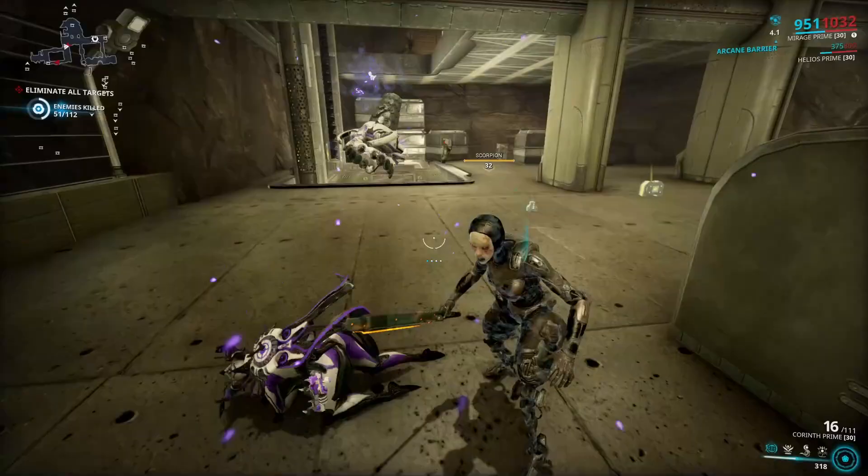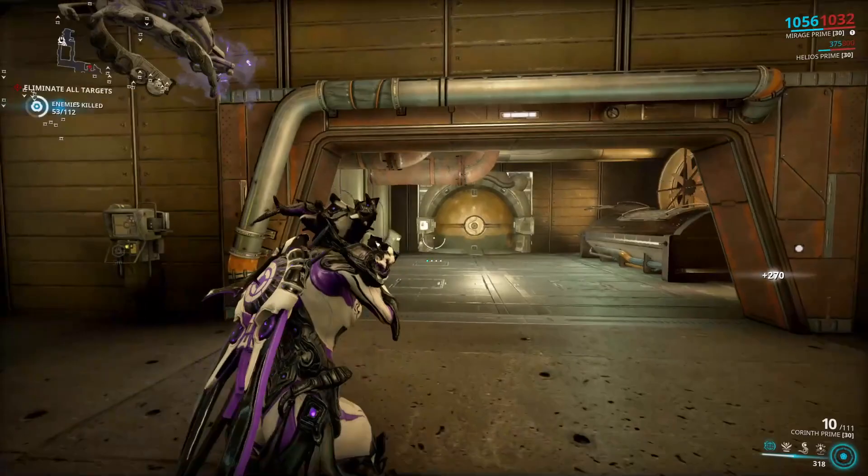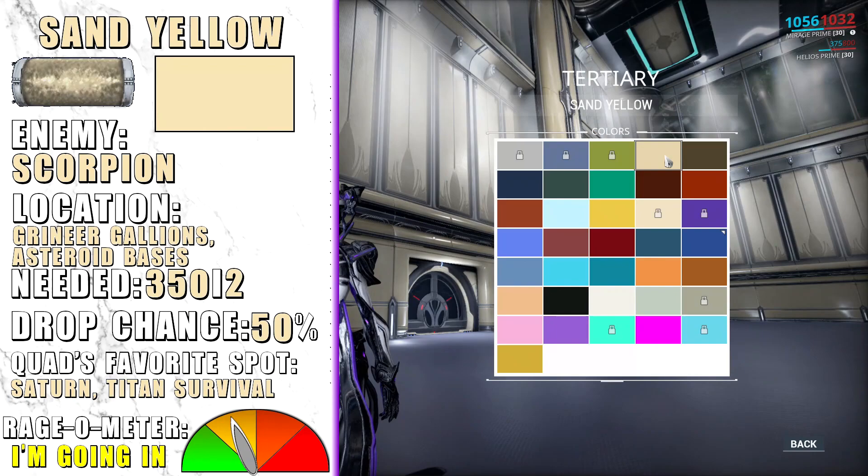Sand Yellow will be one of the easiest pigments to get. It is dropped by Scorpions, which are very common on Grineer galleons and asteroid bases, especially on Saturn and Sedna. I suggest doing a long survival — they spawn quite consistently so this shouldn't be hard.